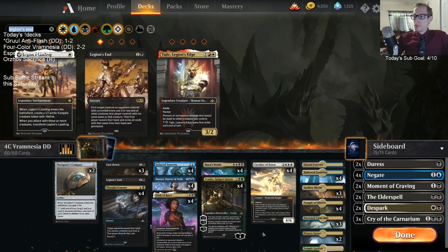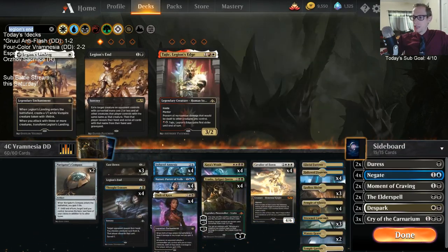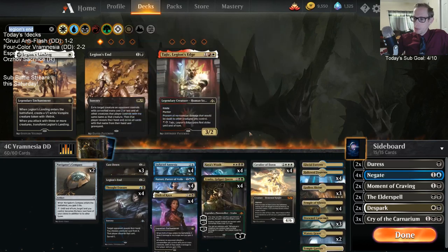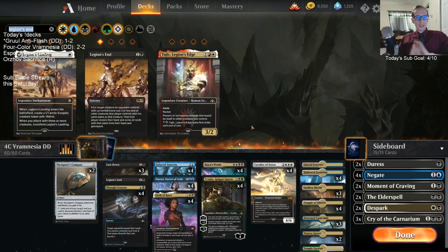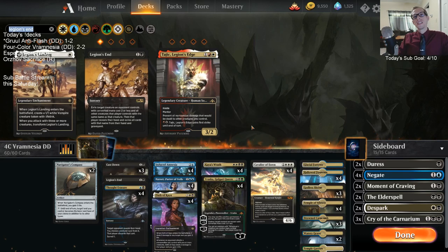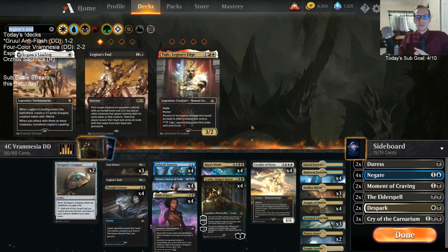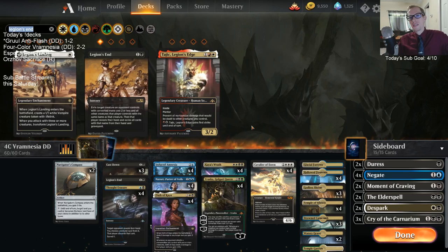Yeah, so that's what I'd recommend — just getting green-white and green-black lands so we can help play these things. We still play Vraska. You may need one of them to be a blue source or maybe you need an extra blue source somewhere else when you take those out, to help with Narset. So I recommend that. If you're watching this video later on YouTube, hope you enjoyed it — don't forget to hit that like and subscribe button! That's it here for Four Color Vramnesia — thank you so much for watching and I will see you for the next video.